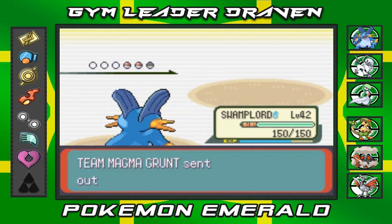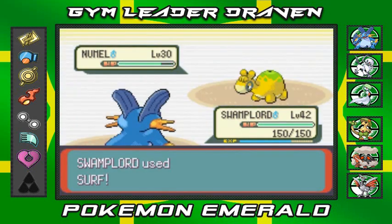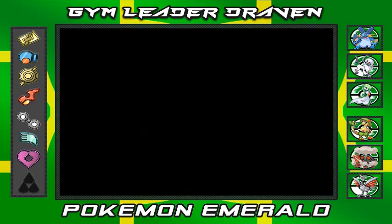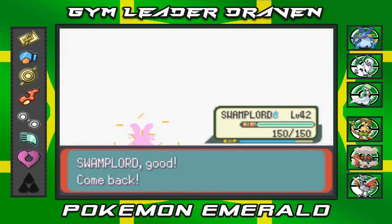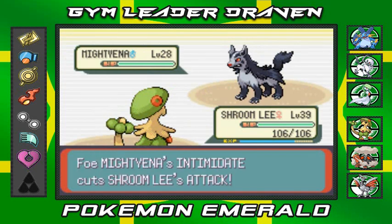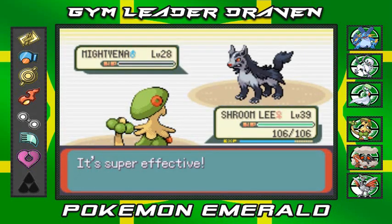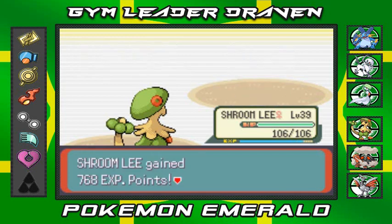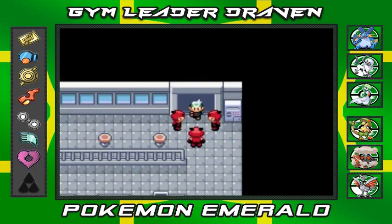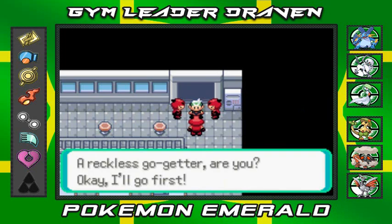Swampert uses Surf and takes out the Numel. The grunt sends Mightyena next, so we go to Shroomish with Sky Uppercut — said it right this time! Mightyena goes down. The grunt yields, and says 'you may come through, open sesame.' But then he warns: 'you're outnumbered three to one but you still want to take us on?' I say yes — bring it on, you go first.